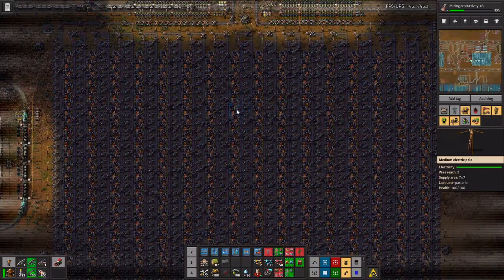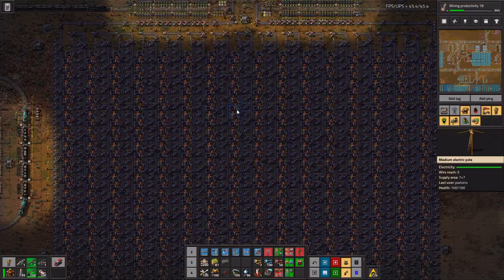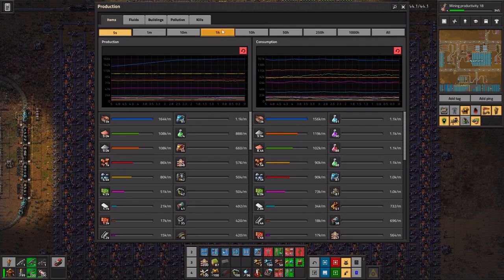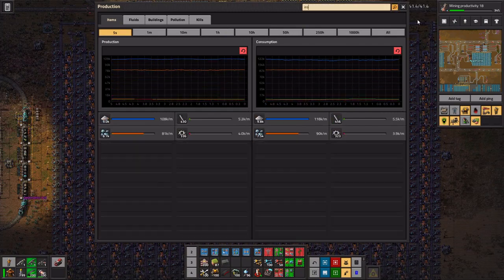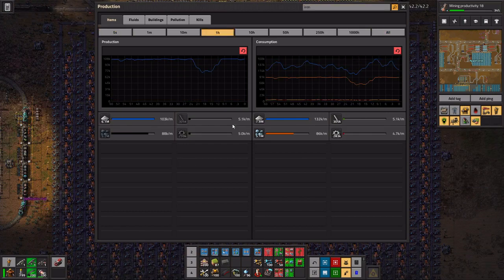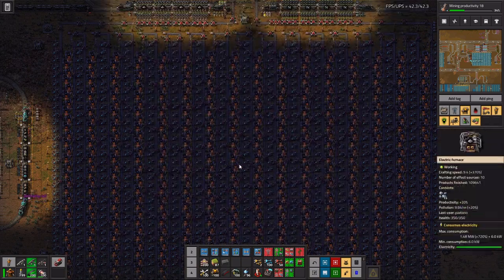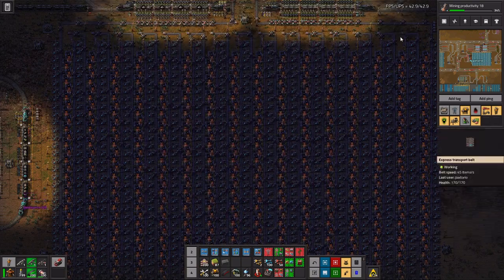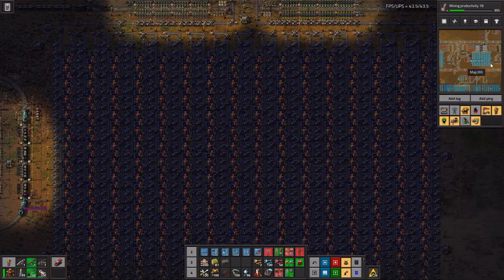This is giving us about 108,000 iron plates per minute. We can check in the production — yes, 108,000 iron plates per minute. We're basically finally getting fully utilized and fully maxed out in terms of both demand and supply.